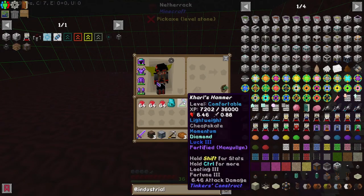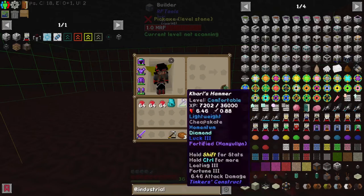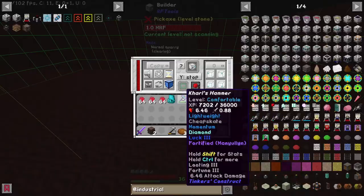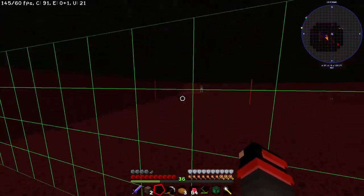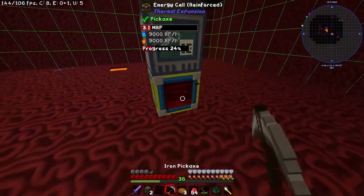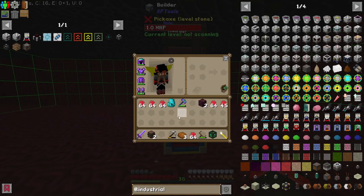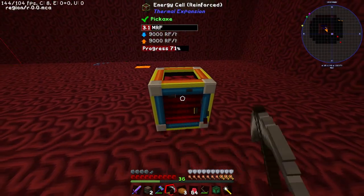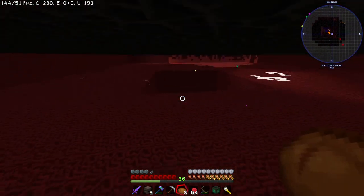I'm just going to take my builder and my energy cell with the crate. That's four chunks. I don't think we have enough energy here. We'll just come back and do this later when we have more energy, thanks to our canola farm and our coal generators. We'll do that at a later time.